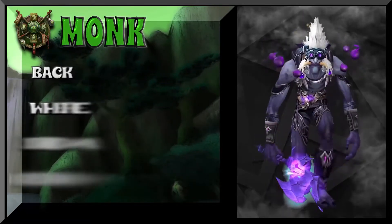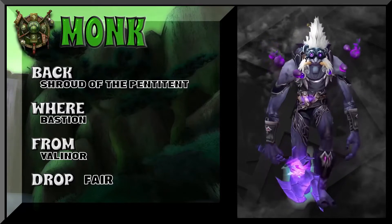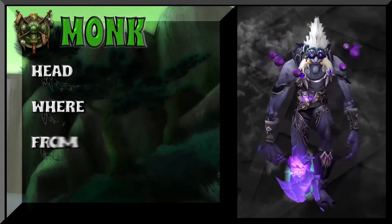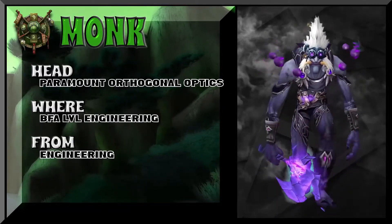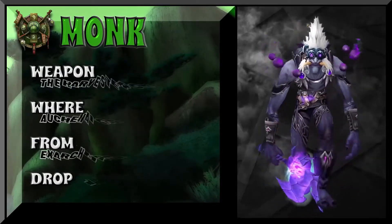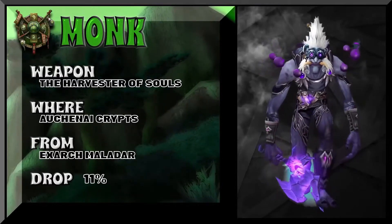Now we're on a regular troll. The cloak is Shroud of the Penitent from Bastion — Valanar drops it. The headpiece is Paramount Orthogonal Optics — that's engineering. And the weapon is an excellent pickup: the Arcanite Ripper axe.